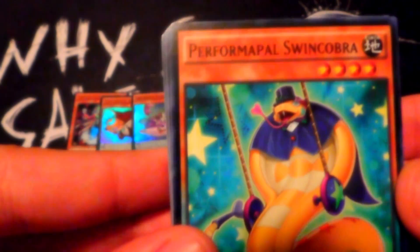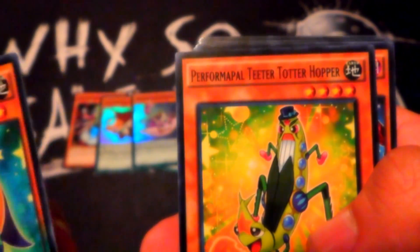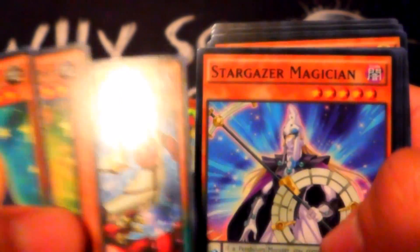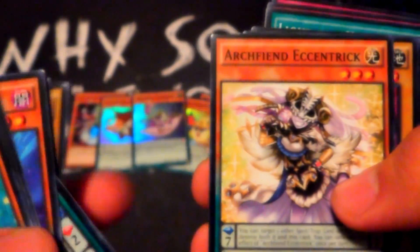We got some other new cards like Performapal Swing Cobra, Performapal Teeter Totter Hopper. We got an Odd-Eyes reprint — Stargazer and Time Gazer. Archfiend Eccentric is a pretty good reprint. We got Gene-Warped Warwolf and Beast King Barbaros.